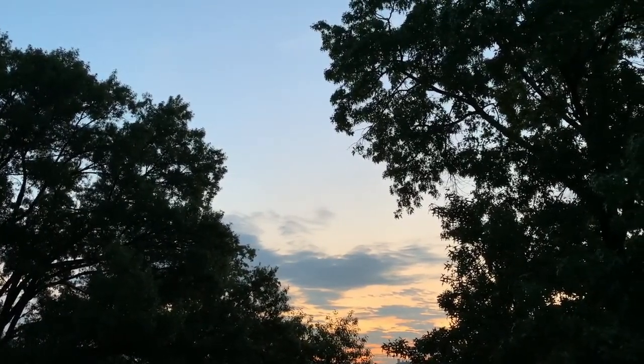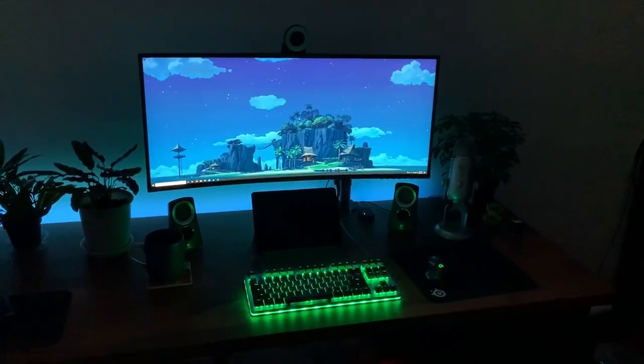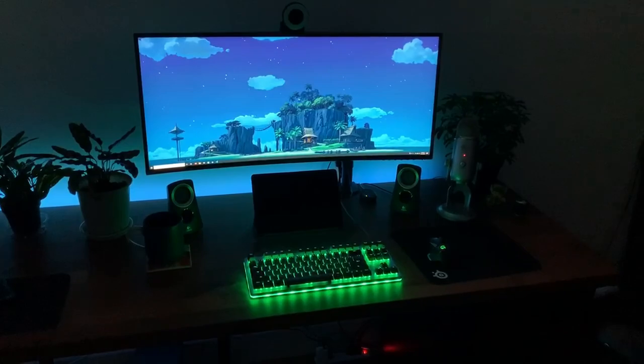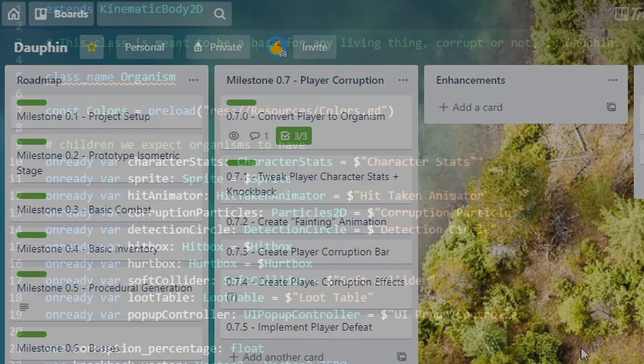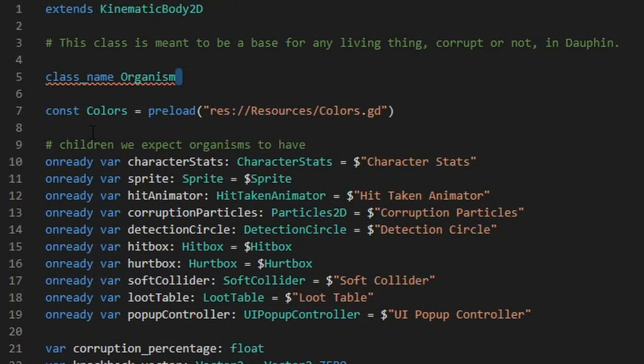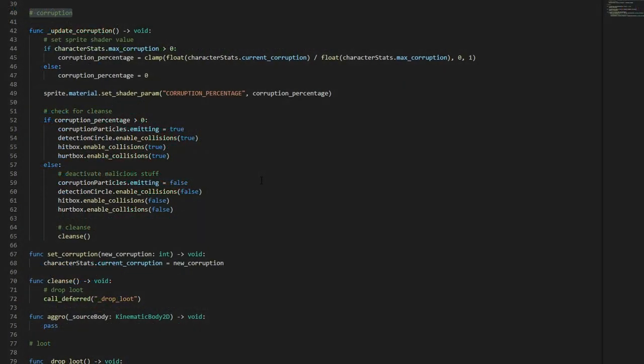It is now Wednesday morning at 6:30 AM. I still have a lot of work to do on player corruption, but I wanted to give a quick update since I had to make the decision to change course just a tiny bit. My first task was to convert my player class to extend my organism class, which makes a lot of sense conceptually — the player is a human and is an organism, just like the crabs and bats we've created so far. But the first step was to take a closer look at my organism class to make sure the functionality actually made sense for the player.